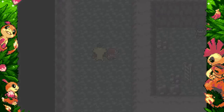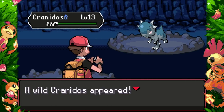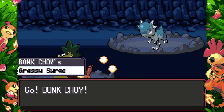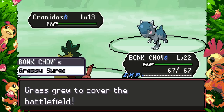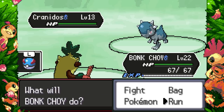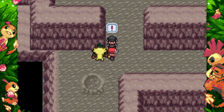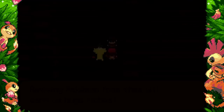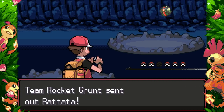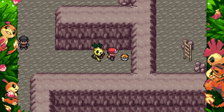Luvdisc now has the ability Soul Heart, gains the Fairy type, and its Special Attack goes from 40 to 100 — they gave it 60 base stats in Special Attack just so it can actually do damage. Soul Heart gives a Special Attack boost whenever a Pokemon faints nearby — it's Magearna's signature ability. Even still, Luvdisc is kind of bad, but at least it's usable.